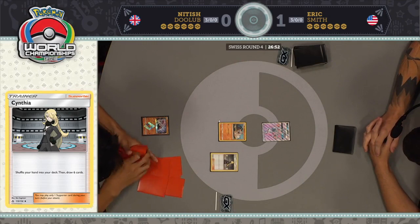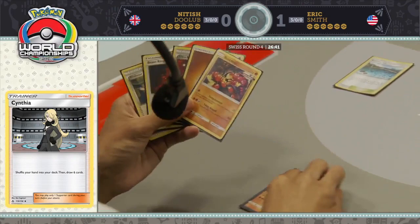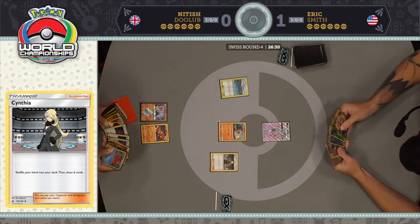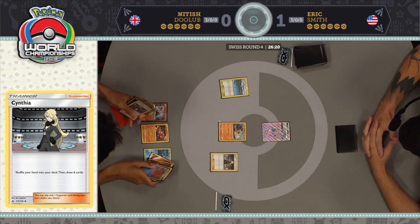On the other side, Eric does start off with Tapu Lele GX, which you might look at and think is an unfortunate starting Pokemon. But one of the bad parts about the Rayquaza deck is it has almost zero good starting Pokemon. Rayquaza GX has three retreat and you can't use its ability when you start with it. Tapu Lele — again, you can't use its ability when you start with it. You can start with Latias Prism Star, which is the best starting Pokemon. But everything else, you need a Float Stone to move your active.